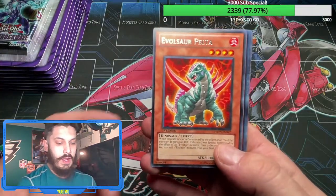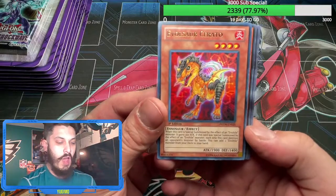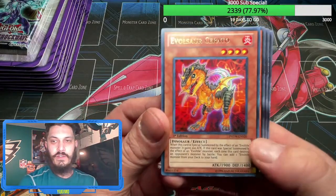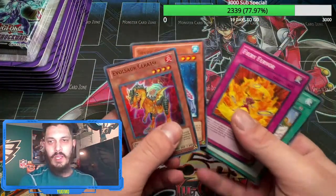Oh, it looks like we have a holo right off the bat — it's an ultra rare Evil Sword Zarato. That's crazy, first card! That's a little bit of a name shift there. How's everybody doing today? I'm definitely trying to get that mullet going.